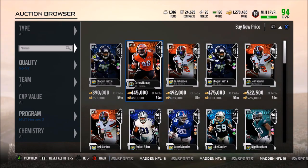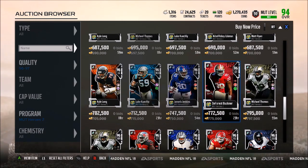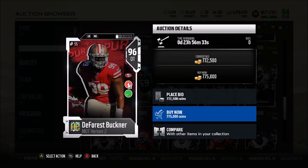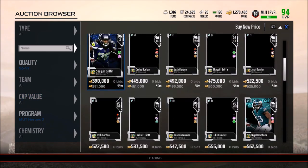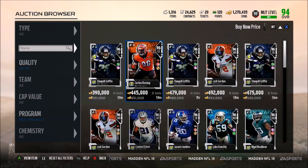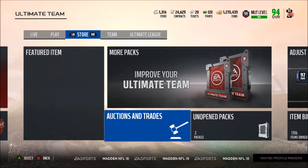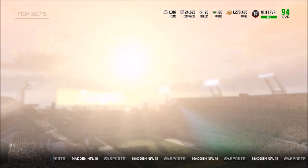Not too sure who to pick up. DeForest Buckner has 93 block shed, 91 power move, 96 tackling, 96 finesse, 98 pursuit — definitely a pass-rushing defensive tackle. That's a pretty good card. I have a video coming out later today showing you guys which ones I think are the absolute best to choose and which one you guys should do. If you enjoyed the video, hit the like button, subscribe, and comment, and I'm going to be grinding out these solo challenges trying to get those rewards.